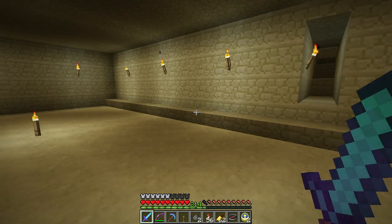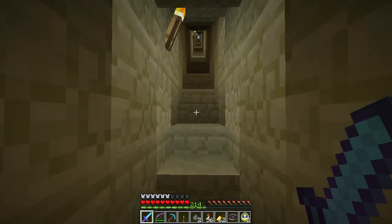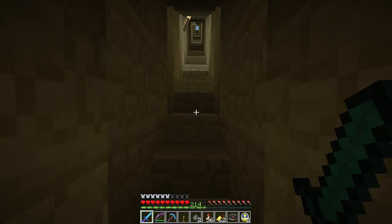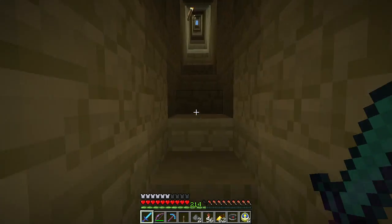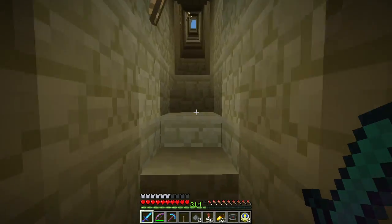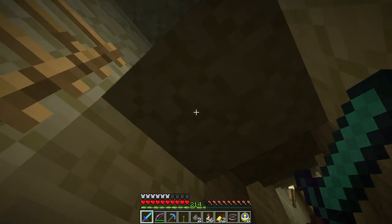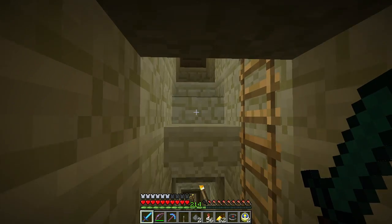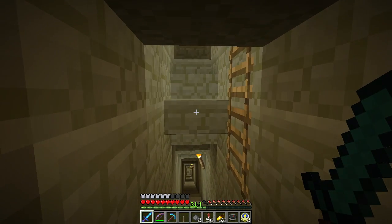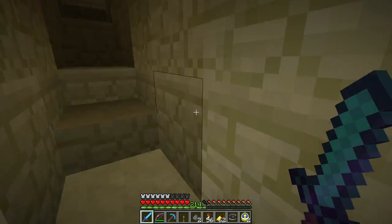Khufu was the pharaoh at the time the pyramid was built — it was intended to be his resting place. Apparently they think he changed his mind and decided he wanted his burial chamber farther up inside the pyramid. So in the roof of the descending chamber there is a hole in the ceiling — it leads to what they call the ascending chamber.